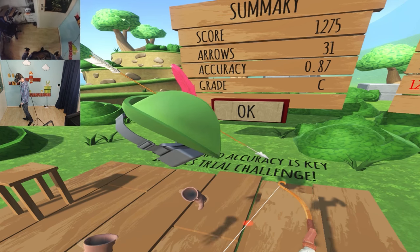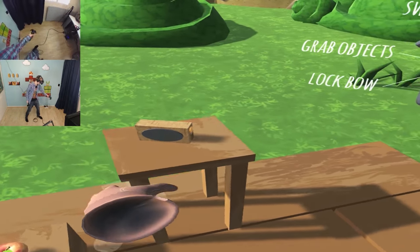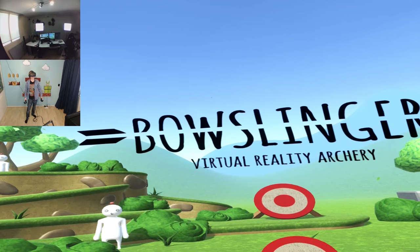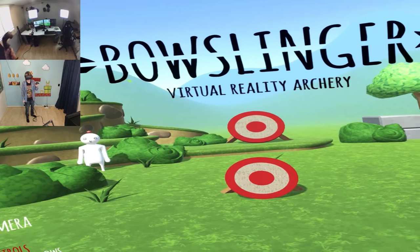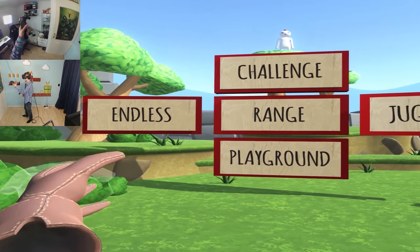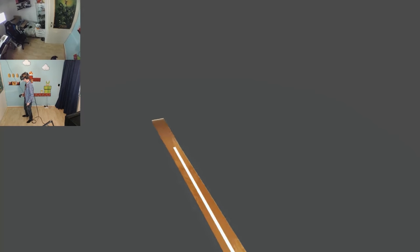So let's go for another game mode. I'm going to shoot this way to the main menu. Bam. Let's see what we can play more. Seriously, that radio respawns every time. Now I can still hear it in the background but I can't shoot it. Wow, this radio. So let's see, we can still play Endless, Range, Juggling, or Playground. I think I'm going to go for Playground because I like playing around in VR.